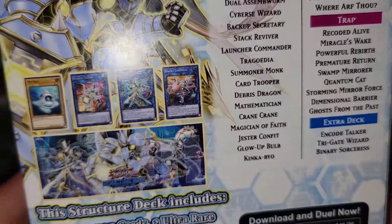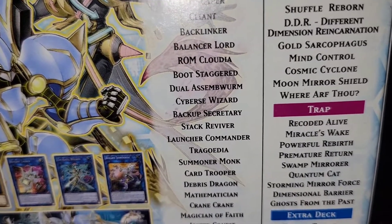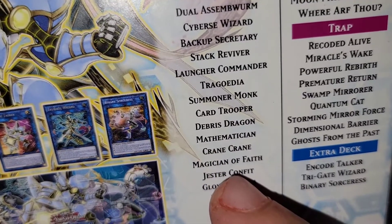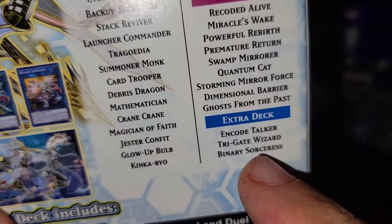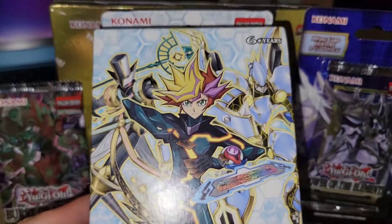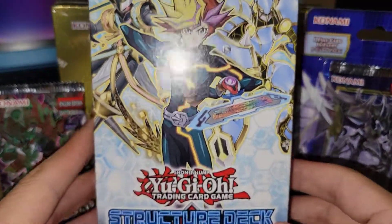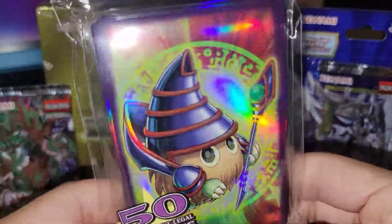I'm actually searching for Access Code Talker, one of my favorite cards — especially because I wreck people with it in Yu-Gi-Oh Master Duel. You can see all these cards: Cybers Wizard, Backup Secretary, Stack Reviver, Summoner Monk, Crane, Glow-Up Bulb, Trigate Wizard, Binary Sorceress, Xcode Talker. I'm trying to make that Cybers Link deck — it's gonna be insane. Make sure you leave a like, comment, and subscribe.